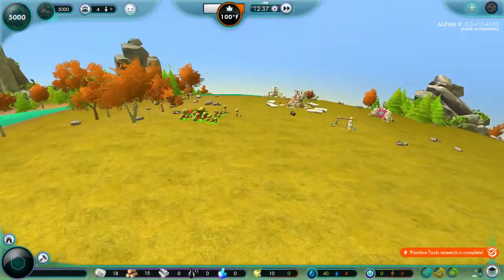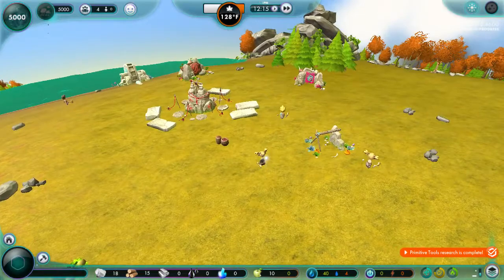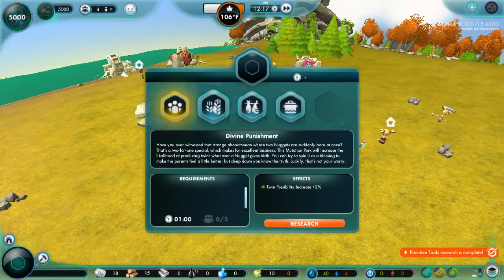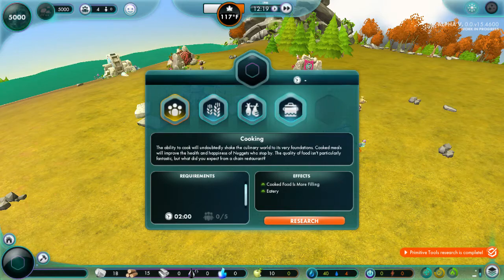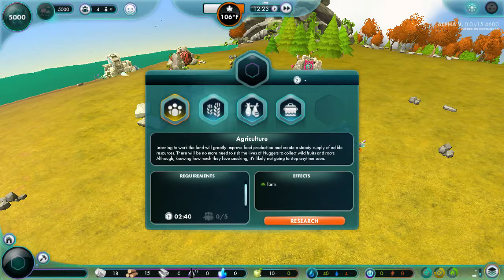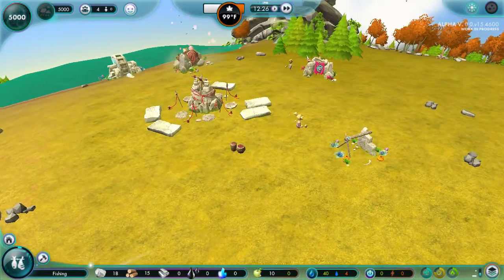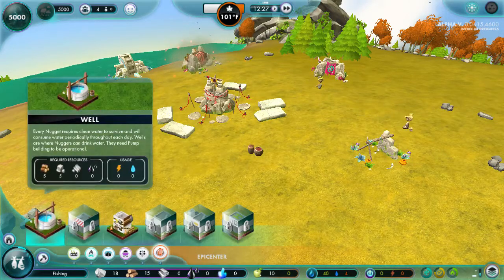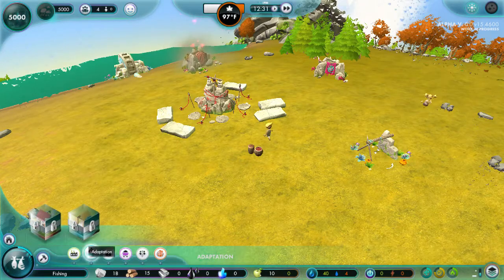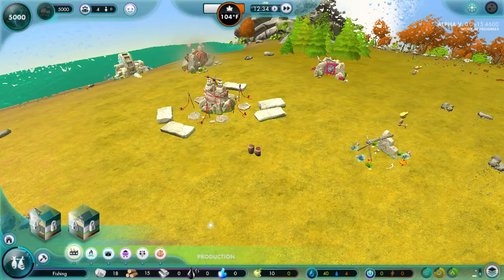Hello nuggets! You guys have some really strange animations. There's more stuff - this is to get a farm, this is to get a fishing hut, cooked food is more filling, and an eatery! I think we're gonna go with the fishing hut first. And we unlocked the engineers, wells, water pump, and a reservoir - but I love the fact that they took away all the rest of the buildings. It makes it so much easier to find the building you want.